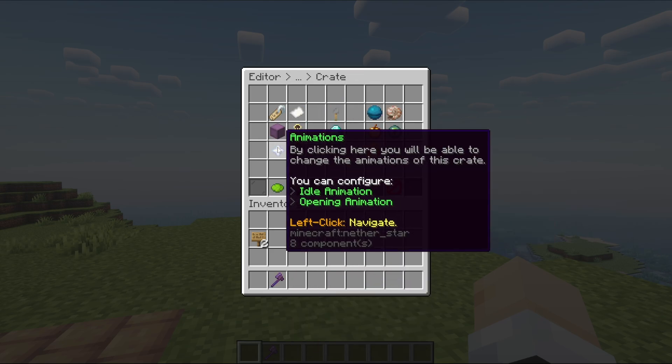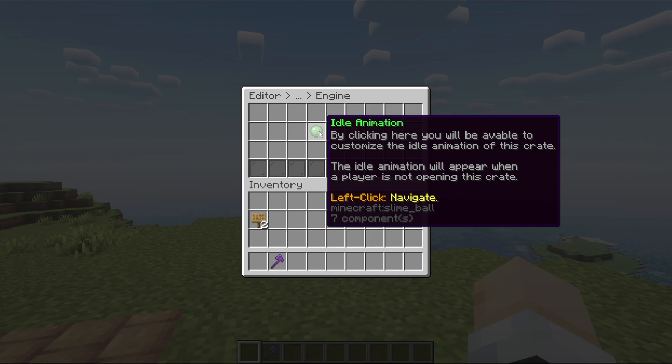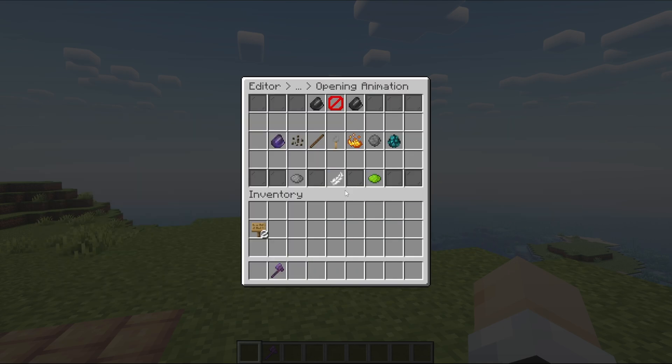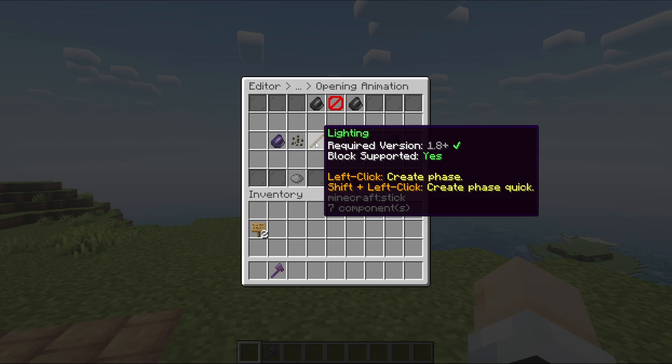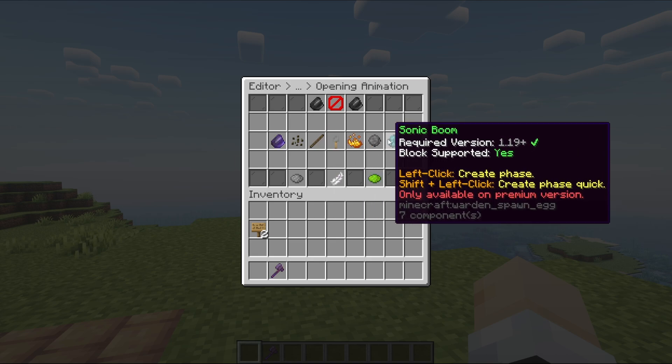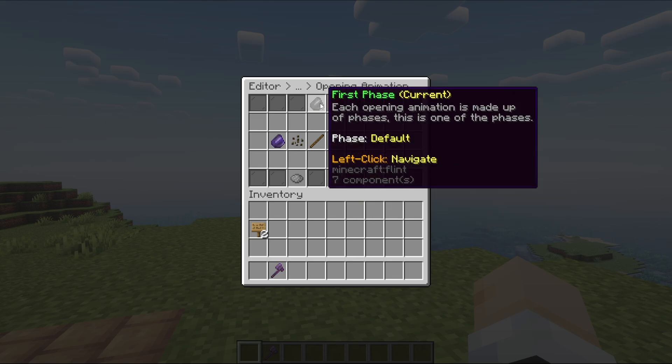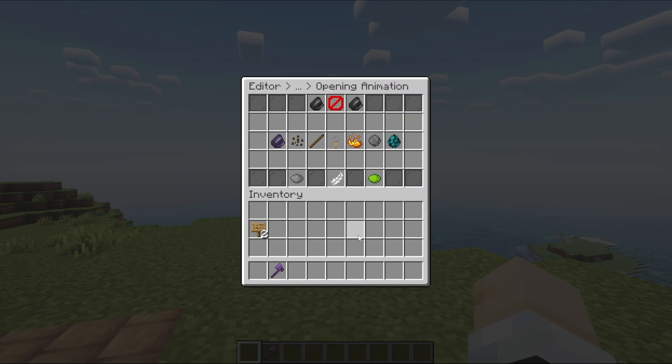We can edit the animations: there's an idle animation where we can choose different effects, and there's the opening animation — we can choose the crack animation. I think that's supposed to say 'lightning key opener'. There are some premium animations as well. We'll leave things as the defaults. There's also a first phase, second phase, and third phase animation — some pretty cool stuff you can do here.